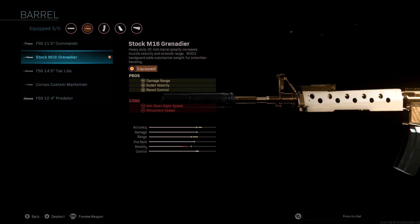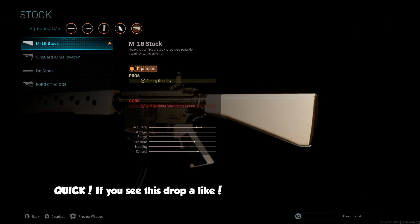For the barrel, we're running the stock M16 Grenadier. This increases damage range, bullet velocity, and recoil control, so that just makes it a laser beam. On the stock, I don't usually run stocks, but we are using the M16 stock for aim instability, as we are trying to make this the zero recoil class.